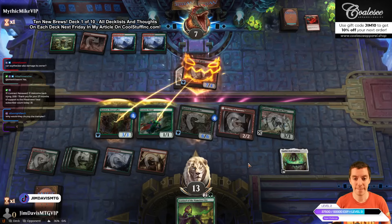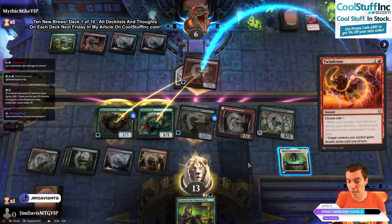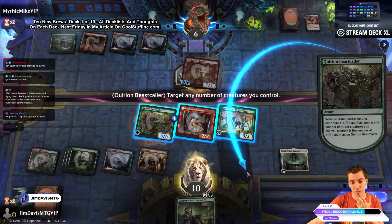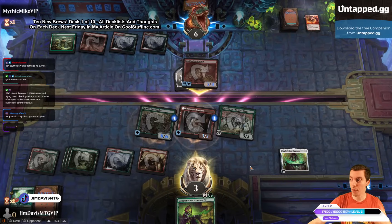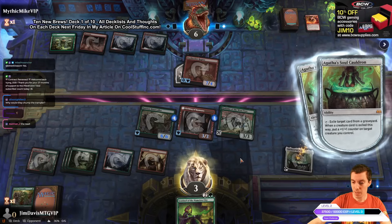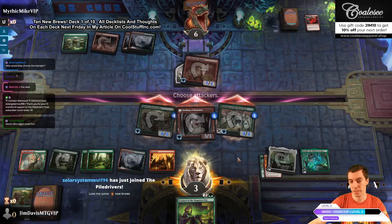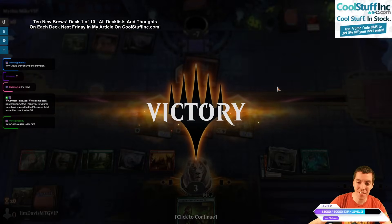They play Monstrous Rage and Twin Ferno for double strike — called that one. First strike damage happens... end step we exile Scout, put a counter on the Etchings, Ozoloth action. We miscalculate the combat a little bit but it's fine, just go for more damage. Pretty good draw that worked out reasonably well and the dinos go down. Game one win!